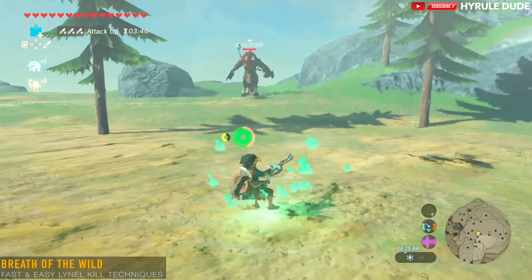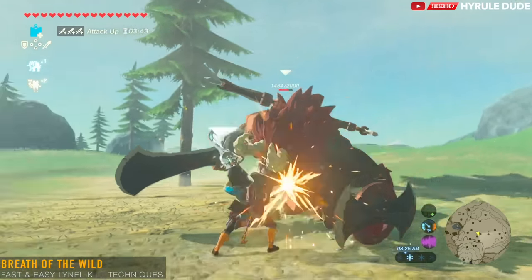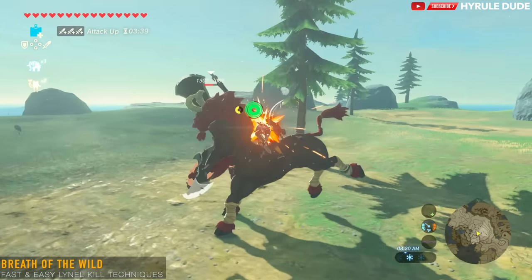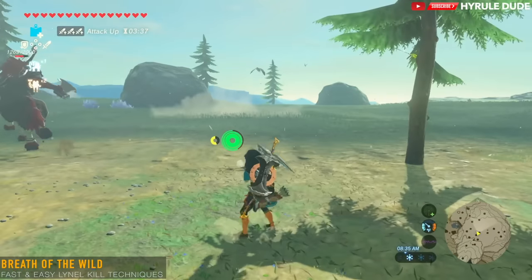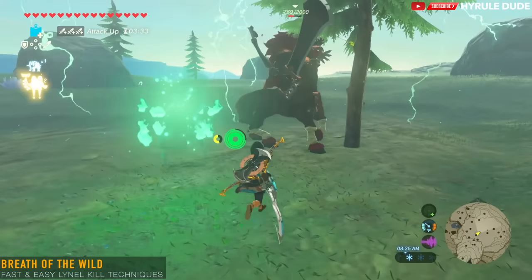This is a Lynel that most of us will encounter first in the game. I'm using Urbosa's Fury after beating the divine beast in the Gerudo region. I'm using the electricity to stun the Lynel, then beating him, and then jumping on the Lynel's back and delivering more attacks.